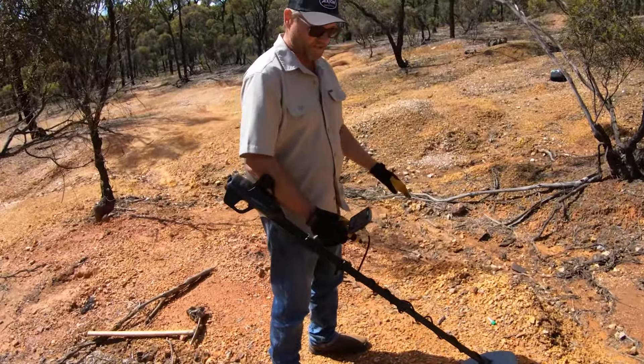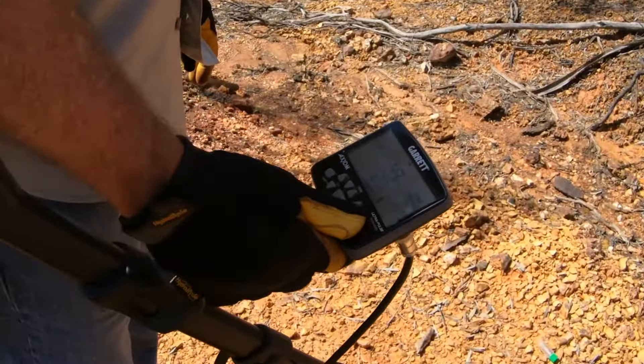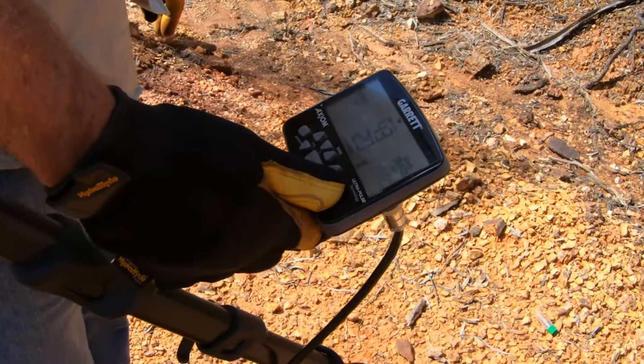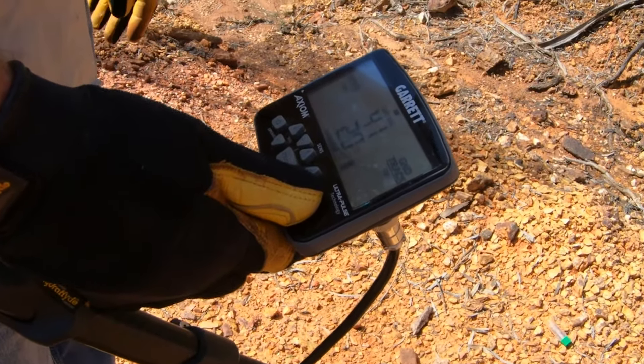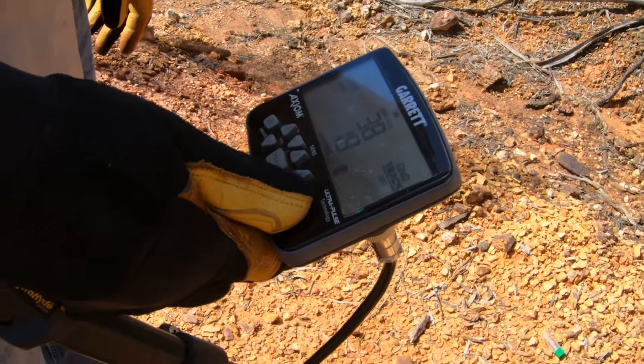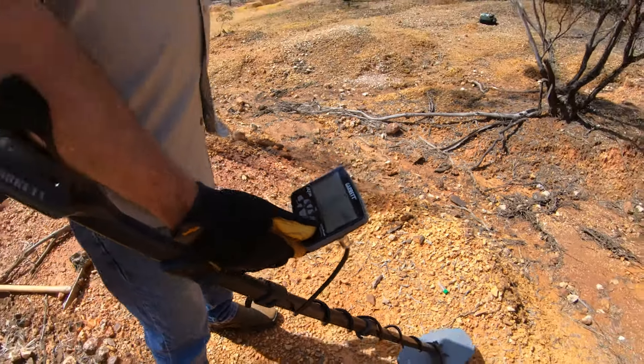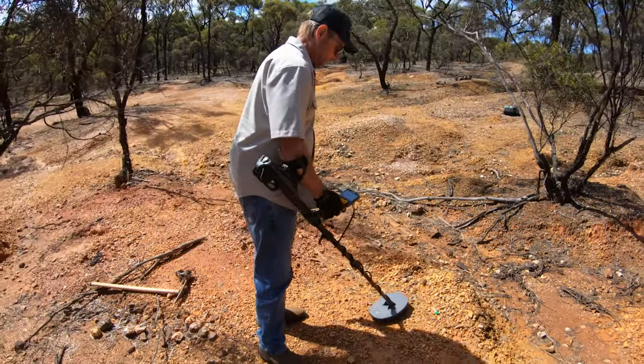It's real easy with the Axiom — just hold the ground balance button down for 10 seconds. The reason for the 10-second delay is to make sure you don't accidentally use it when you don't intend to, so it is a special function. The double blip means it's engaged.